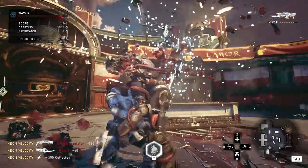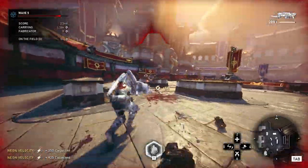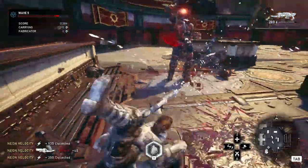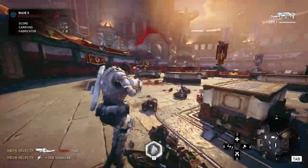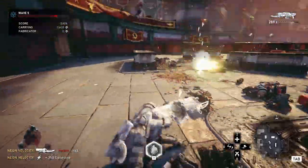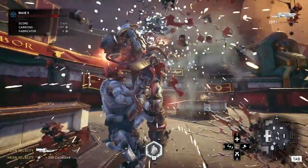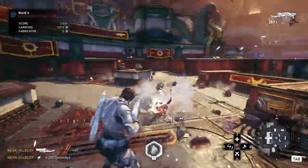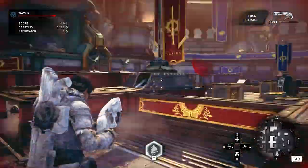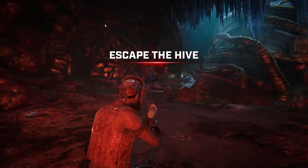The second medal, Executioner, requires you to perform 150 executions. This is extremely fast but slightly annoying. Load up a Horde private match on your favorite map, set the difficulty to beginner, and start on wave 3 or wave 11. Play as Kate or Mag as they both spawn with a Retro Lancer. Kate is preferred because her cloak ability lets you walk up and execute enemies freely. Executions count with the Retro Lancer charge, so just charge into every enemy you see. After playing for a while, you'll have the 150 executions.